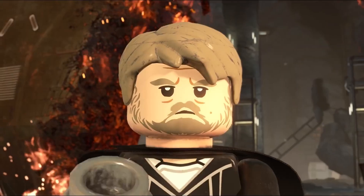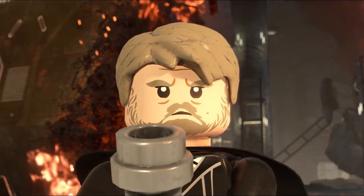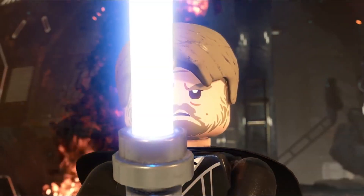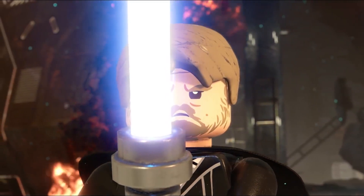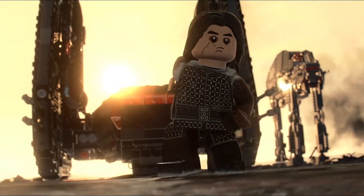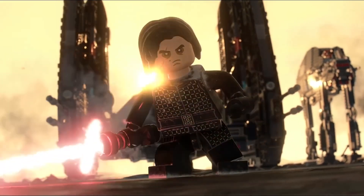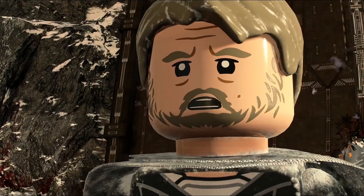Now we have Episode 8 on Crait. We have a new look at Luke Skywalker — we've never seen that before; he doesn't even exist as a minifigure either. He just looks great. This is definitely how he looks in Episode 8 at the end of the movie when he arrives on Crait. And then there's also another new look at Kylo Ren — that's an awesome shot. He's doing his soul speech from The Last Jedi.